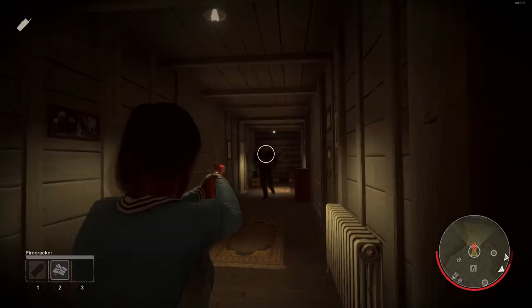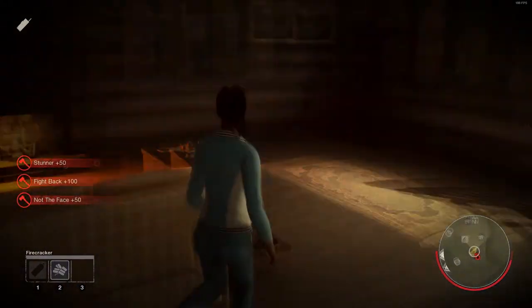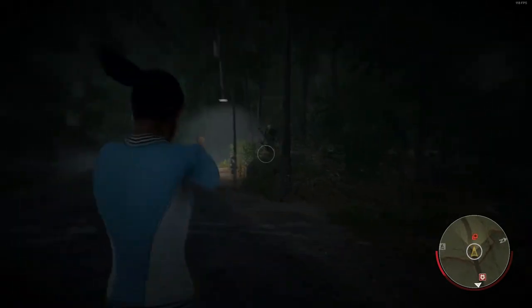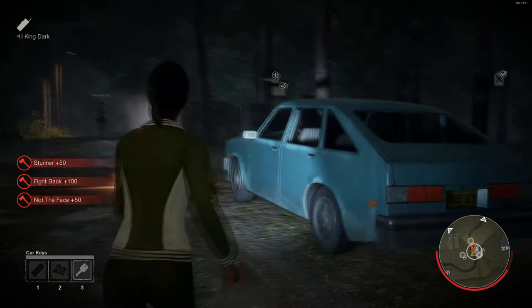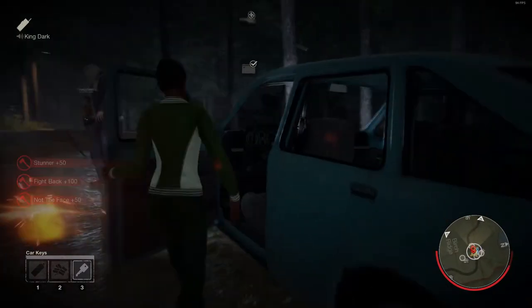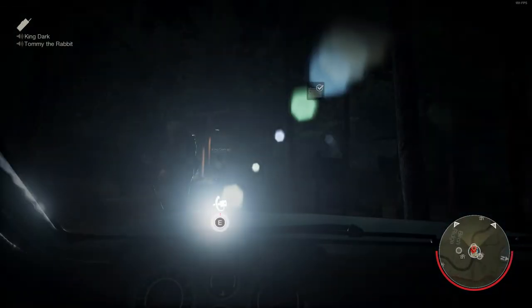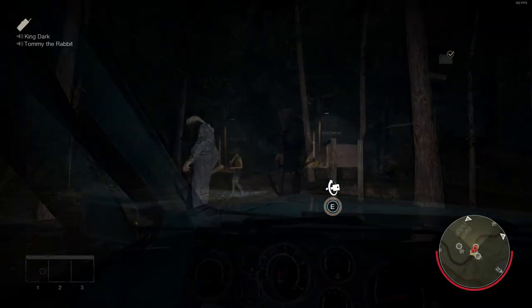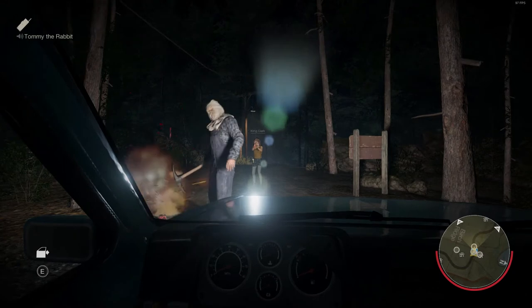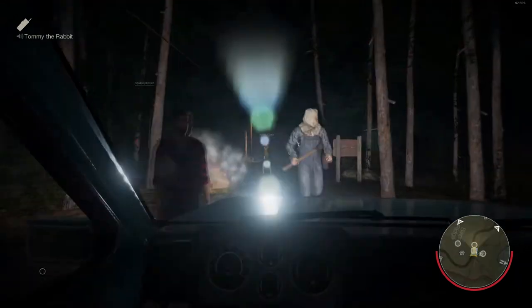The flare gun is a one-shot item that can stun Jason and reveal his position to other players on the map. It has an insane range, as you can see right here, and a fairly long stun duration — enough that you can actually start the car and drive away, given that Jason does not have rage. In that case, you probably shouldn't do this unless you have a pocket knife or something.